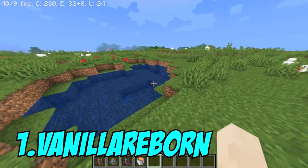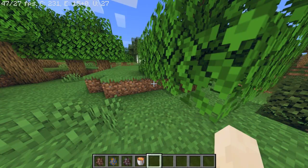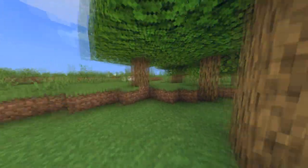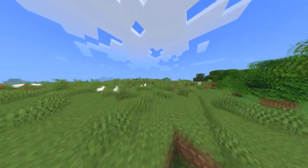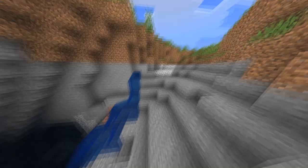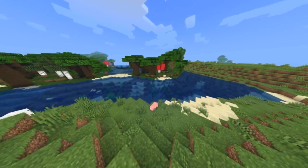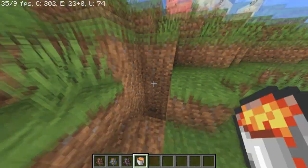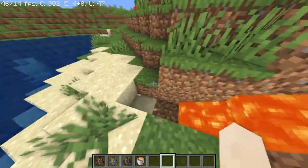Number one, we have Vanilla Reborn, made by Unicorn. This Vanilla Reborn shader is a little bit like the original shader but has some features — waving water, waving grass, and custom water color. They also have a little bit of HDR, toon mechanics, selection box custom color, and customized swamp biome effect. For me it looks good for low-end PC shaders in Minecraft 1.6.3 2020.